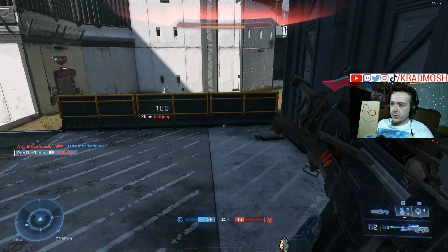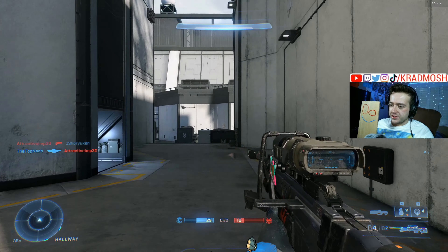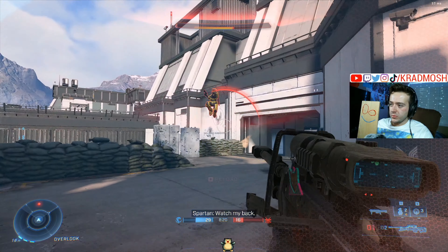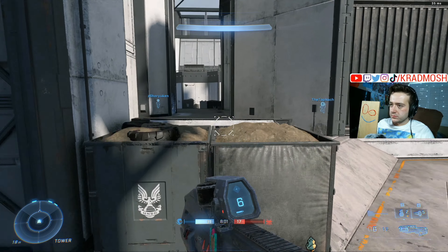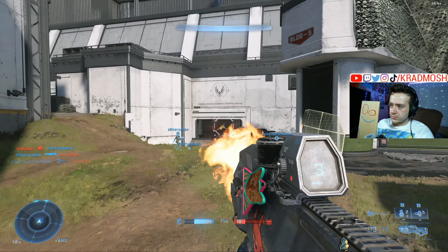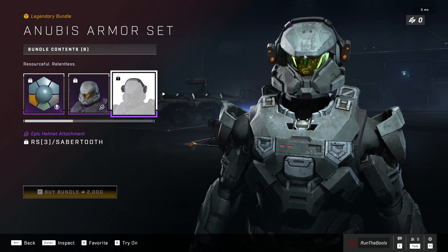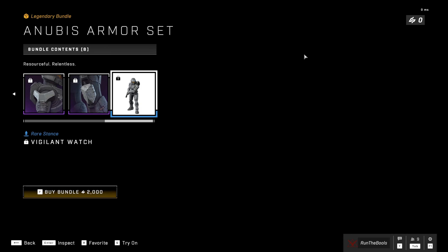A fix to the store could be making all items 20% less — maybe that's a fix. Or what I think the better fix would be is that all items remain the same price, but you can unlock credits through the Battle Pass via weekly challenges. Maybe you're able to unlock 200 credits per month, or 50 every other week. I think the most likely fix is that they're going to give us credits through challenges. I don't want this fix to come in Season 2 — that's way too late — but hopefully they fix the store.